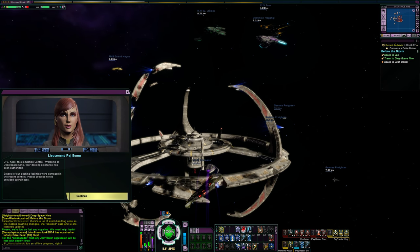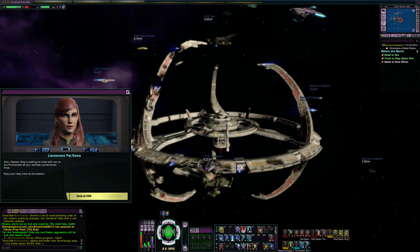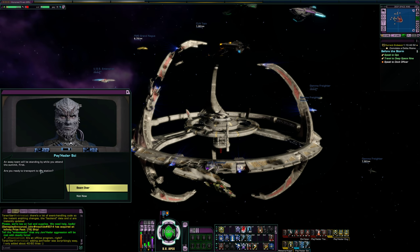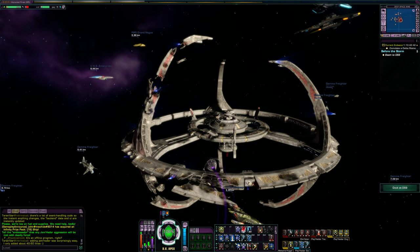Station Control hails: 'Welcome to Deep Space Nine. Your docking clearance has been authorized. Several of our docking facilities were damaged in the recent conflict — please proceed to the provided coordinates. Also, Captain Nog is waiting to meet with you on the promenade at your earliest convenience. Enjoy your stay.' Alright, let's go see Nog. They've got the new Deep Space Nine exterior model here, though this is the damaged version. There are tractor beams pulling pieces back together — worker bees, a runabout over there.